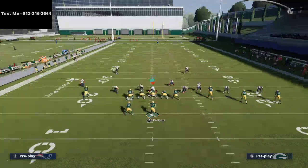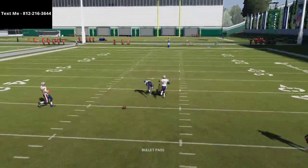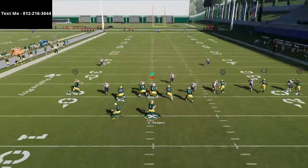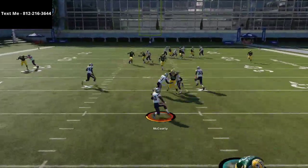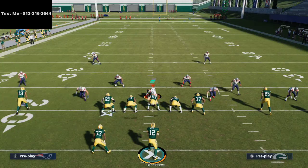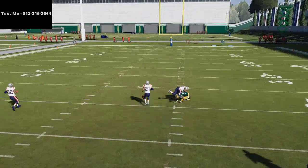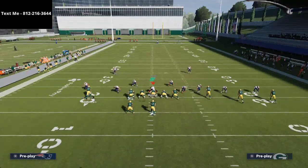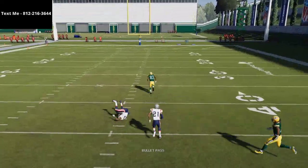For more exclusive Madden tips, click the subscribe button. I'd also encourage you to join our texting membership — we have a full scheme out right now from the gun cluster that we only send to text members. Just shoot me a text at 812-216-3644. The Patriots are defending this the best — they have the best defense in the game. If you play any other defense in ranked, this thing is going to roast you.